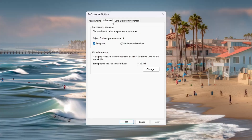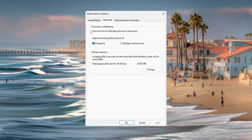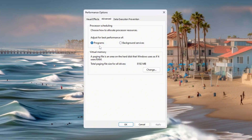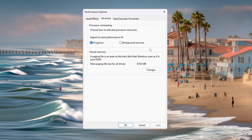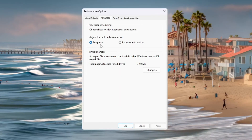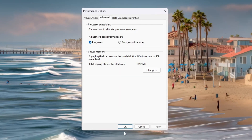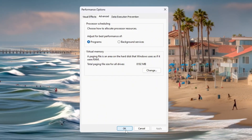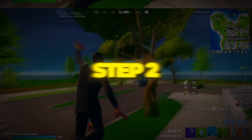Now click on the Advanced tab in the same window. Under Processor Scheduling, choose 'Adjust for best performance of programs.' This tells Windows to give more CPU power to programs you are actively using, like Fortnite, instead of wasting it on background apps. Click OK to save and close the window. After these changes, your system will feel faster, respond better, and Fortnite will run with less lag and more smoothness.